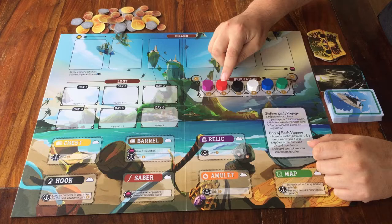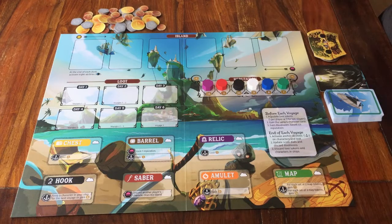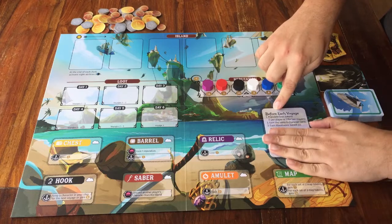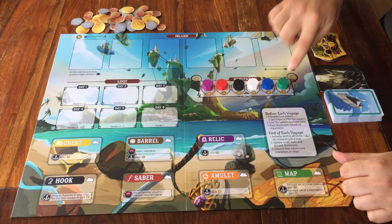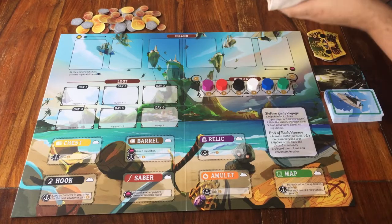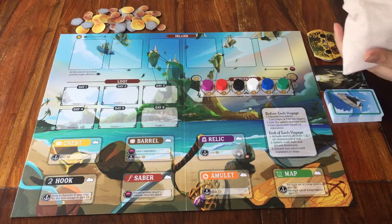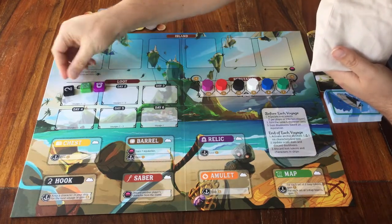And that's it — this is the general setup. Now let's prepare for the first voyage. The setup for each voyage is written here on the board — just follow these steps and you're good to go. The first step is placing loot tokens. They're all in this bag — shake it up.